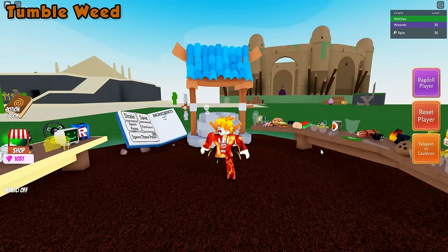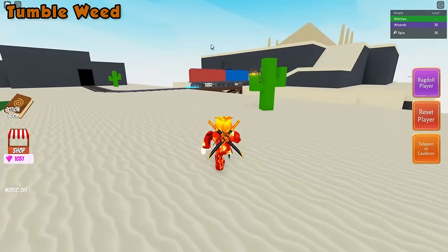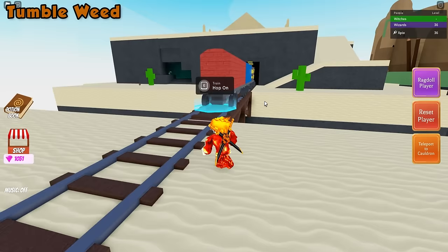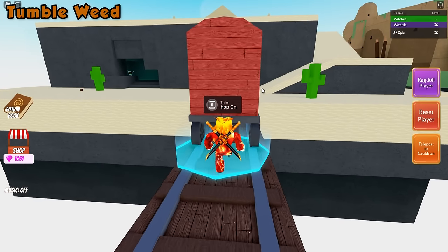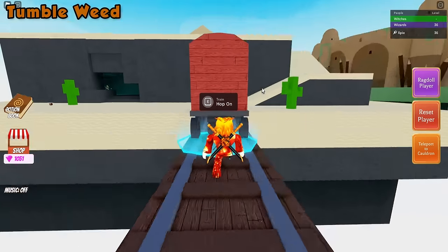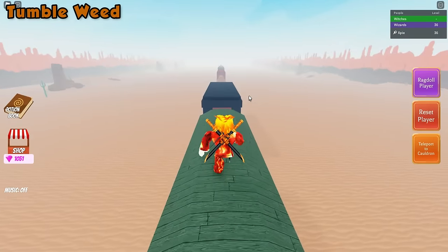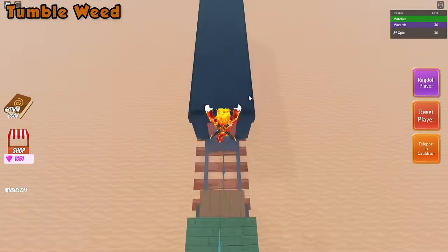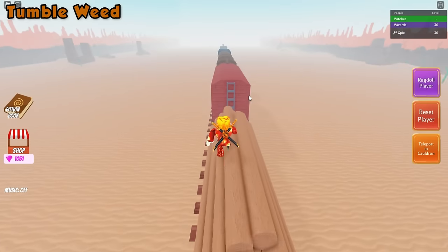For the Tumbleweed ingredient, you'll need to go over to the desert. There should be a train over here — it spawns really often. Just press E to hop on, and if the train's not here, just wait a few minutes and it will be. Once you've hopped on, all you need to do is make it to the front of the train, and once you make it to the front, you will get the Tumbleweed ingredient.